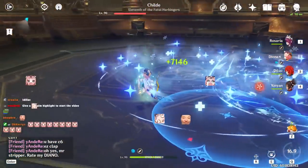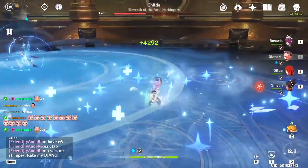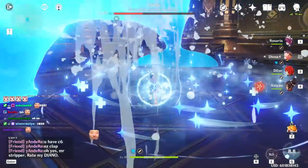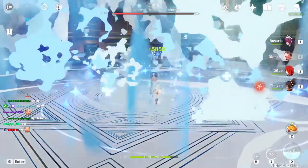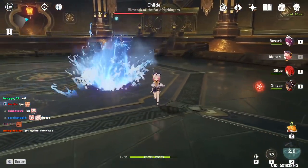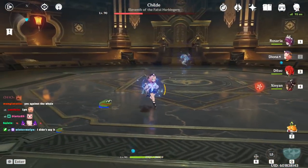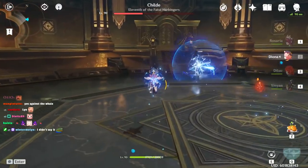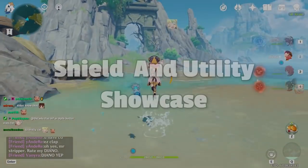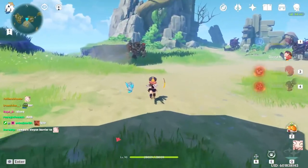Diona heals for about 7,000 below half health and 5,800 above half health. Against the Tartaglia whale, her barrier of around 10,000 can probably block one hit, but we still take 10,000 damage afterwards since Tartaglia deals damage twice if you stand in the middle of his attack.